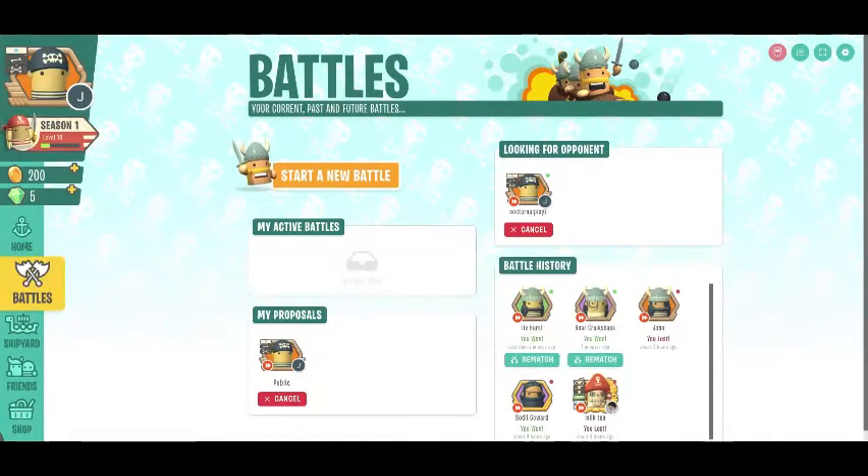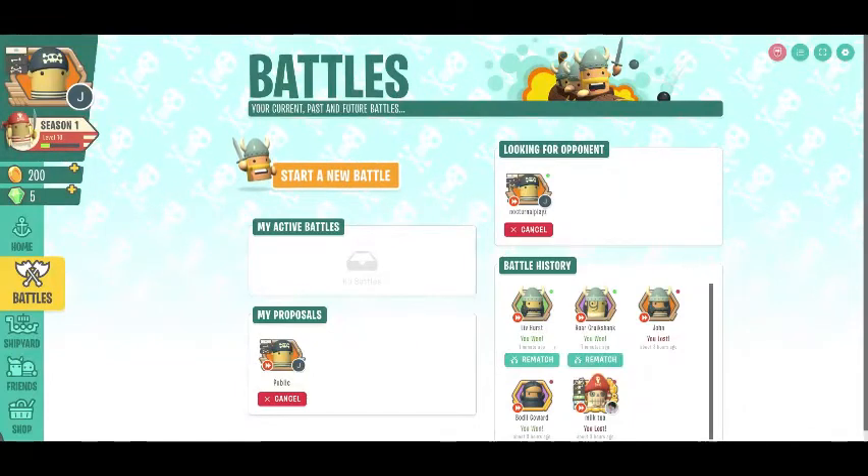This fleet can be countered pretty well by Catamaran, and it's a pretty effective counter against Coracle because of the Octopus-Kayak combo. You can win pretty well against Reveal and Snipe.